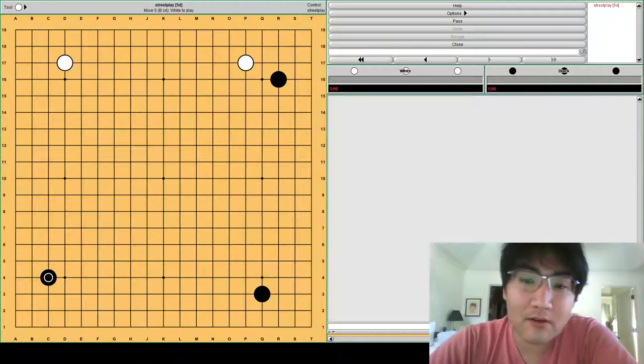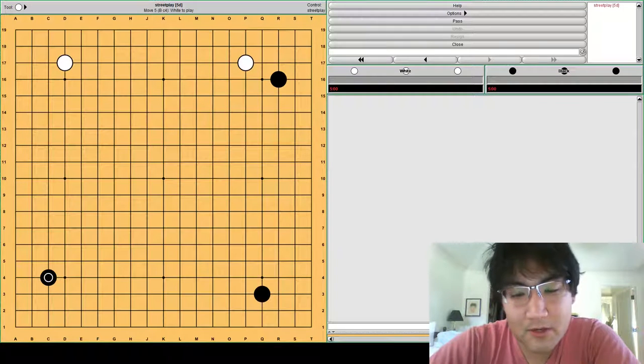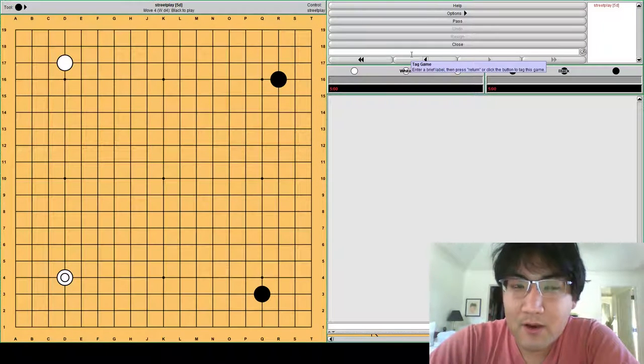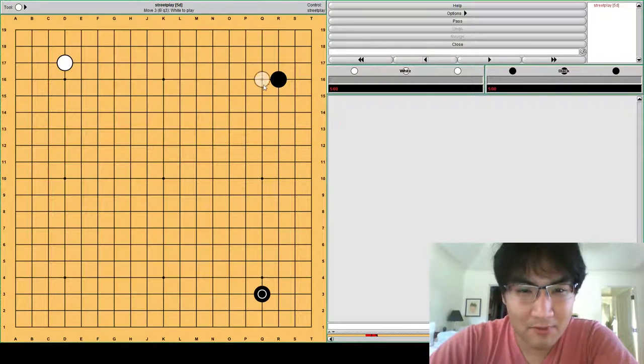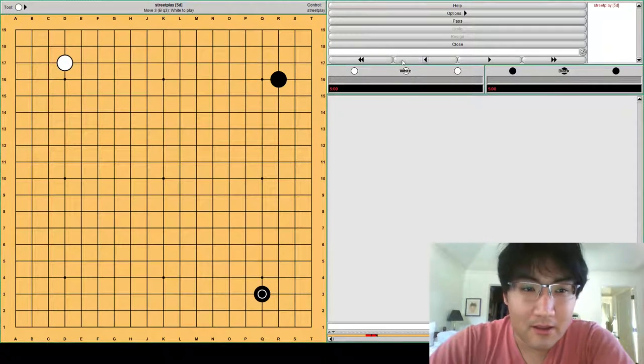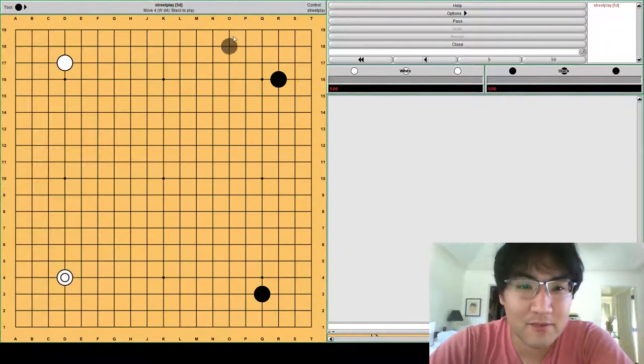Basically, the pattern up to here is considered the Shusaku opening. If you look at it from a modern day perspective, it looks a little funny because normally White wouldn't approach on the second move, but White would take another corner. We have to think about why, at that time period, White would play this way. You have to remember that at this time there was no Komi. No Komi means the impetus is on White to try to control, to make the game difficult, and to try to come back from behind, because Black has a first move advantage.